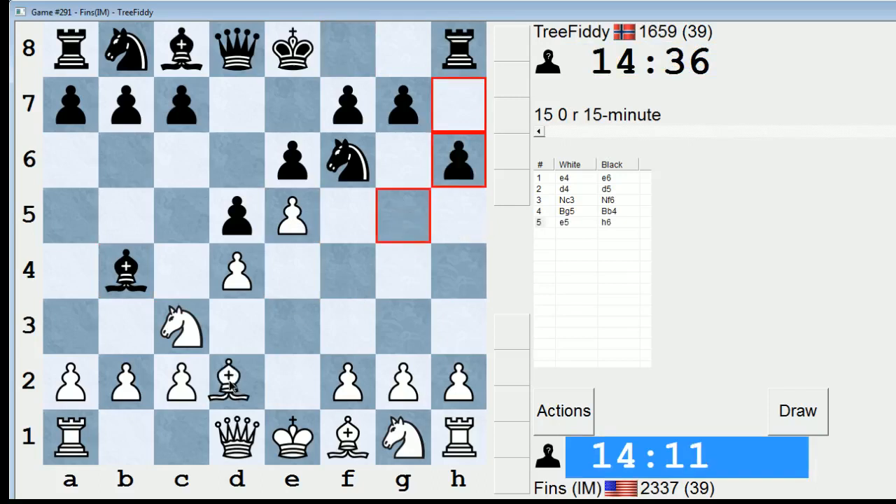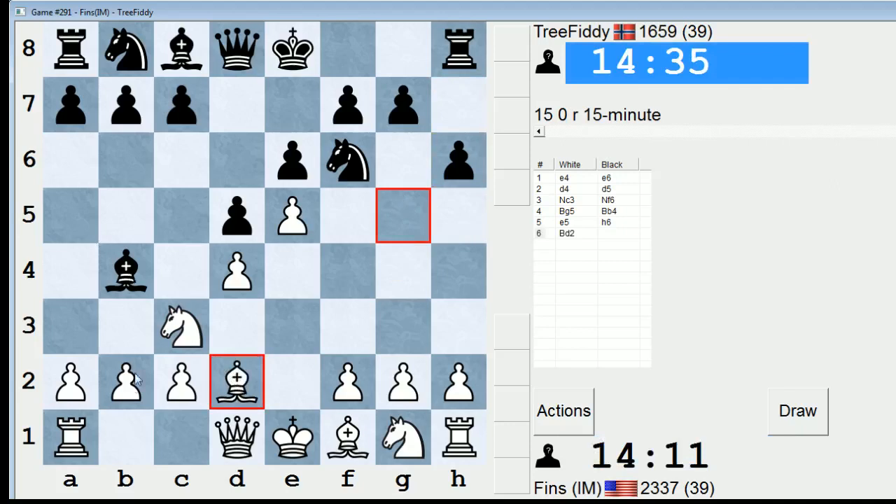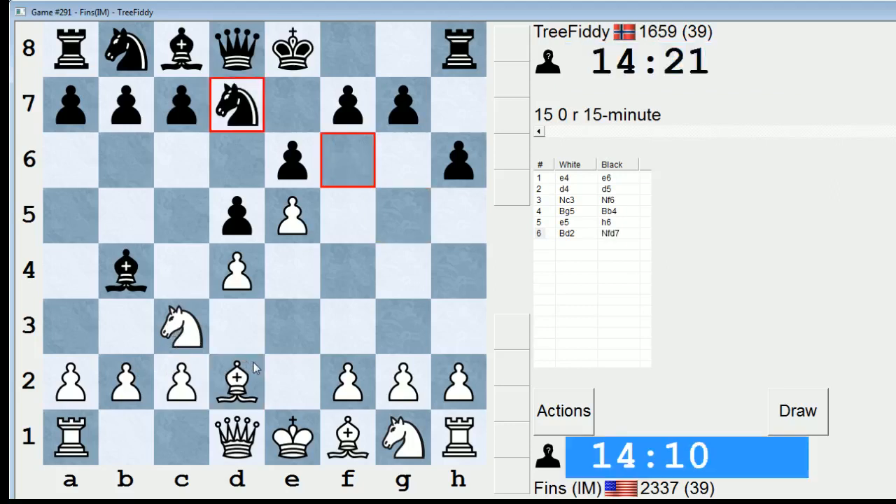And let's go Bishop D2, and after Bishop takes C3, we'll take with a pawn. Even though this voluntarily messes up White's pawn structure, Bishop takes C3 is considered kind of innocuous, so not really interested in playing that. Really? Knight Fd7? Okay, I'm not aware of this move. I'm only aware of Bishop takes C3.